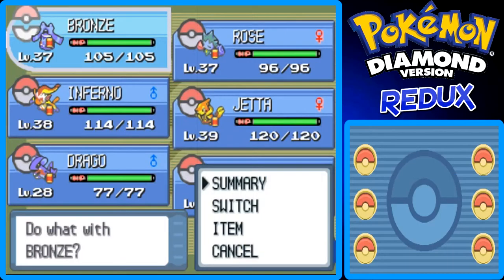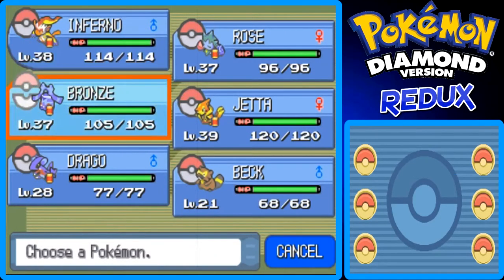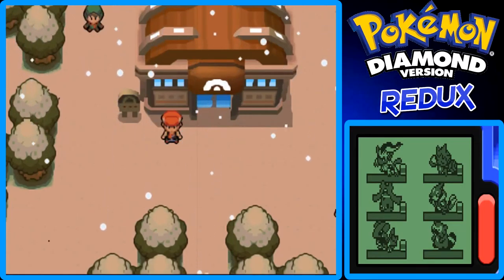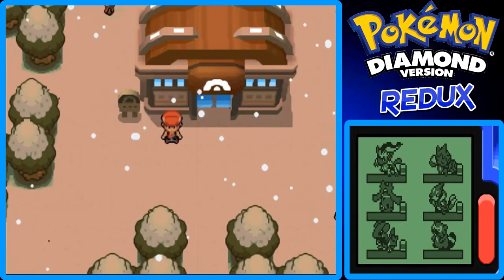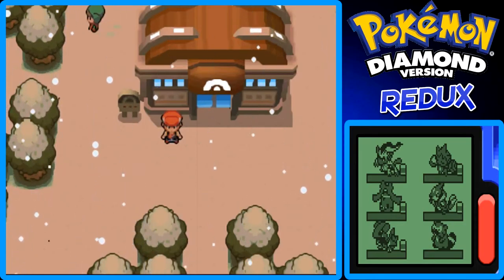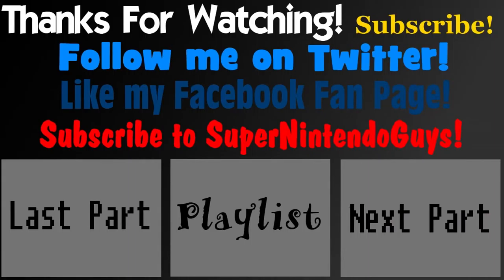I think I'll end the video right here. So this has been the end of my Pokemon Diamond Vido Walkthrough Guide. The next part we'll take on the Snowpoint City Gym to get our 7th Gym Badge — it's going to be fun. This has been Junko again, I would like to thank you. Goodbye, and I'll see you guys in the next part of my Pokemon Diamond Vido Walkthrough Guide.